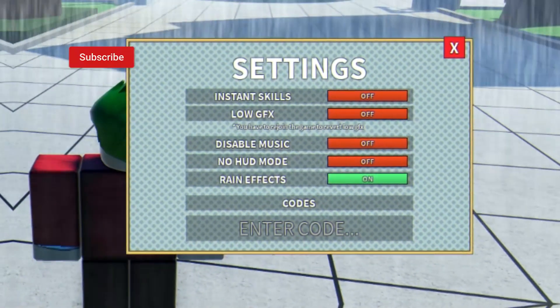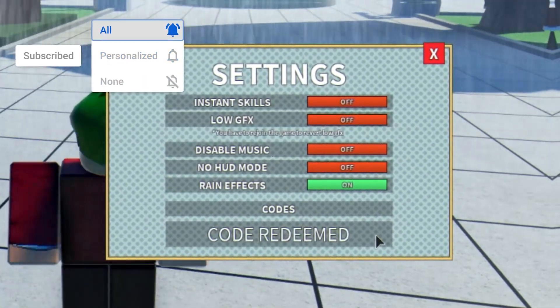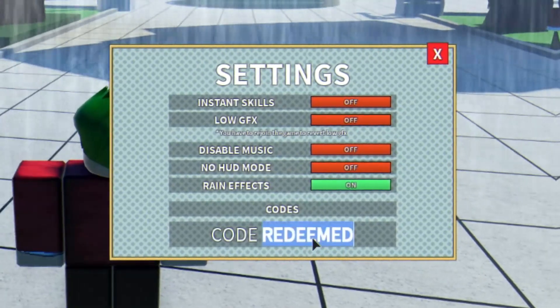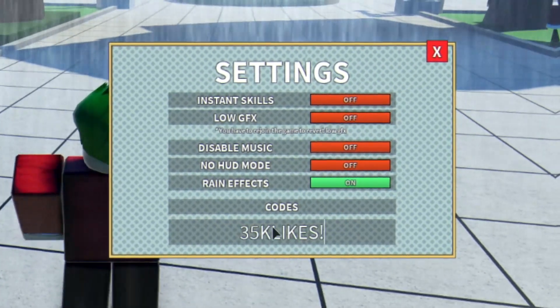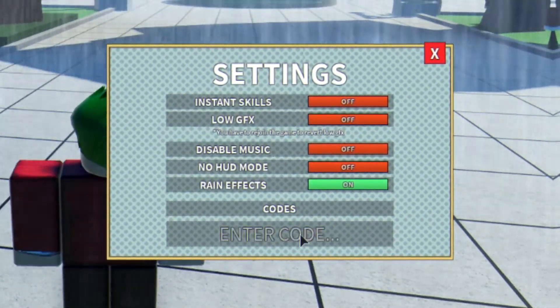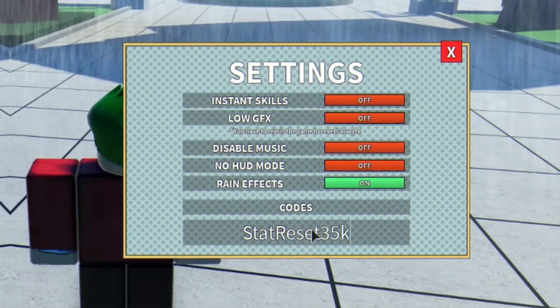The first code today is going to give you lots of spins. You don't actually need to click on anything because these codes will automatically redeem. The first code is 35k likes — that will give you guys some cool spins. Make sure you put in the capitals and all that when redeeming codes.